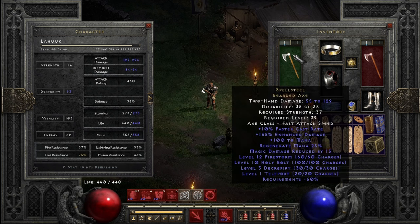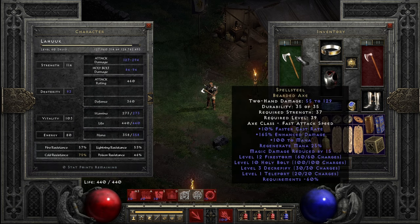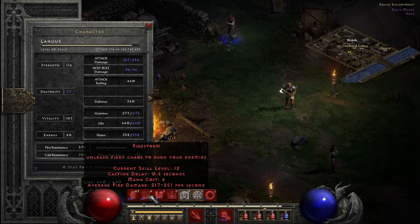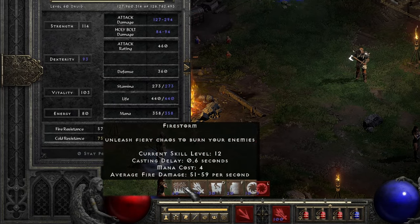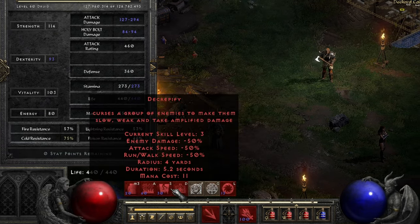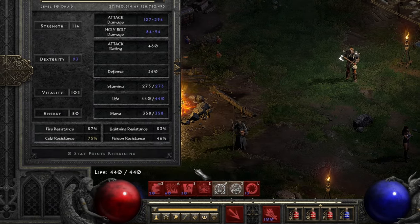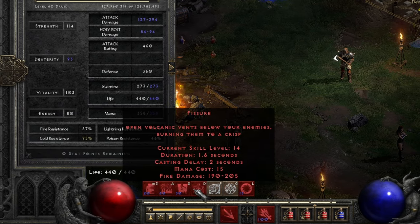So here it is — Spellsteel. The base attack doesn't seem too bad: 127 to 294. Something cool about built-in item skills is they take on the synergies of your current skills. So Firestorm here is doing 217 to 251, where normally at this level it would do a measly 51 to 59. Holy Bolt as-is does 84 to 94. Decrepify, which slows, weakens, and amplify damages targets by 50%. And Teleport, which should be self-explanatory. I'll keep Fissure on just in case things get hairy.